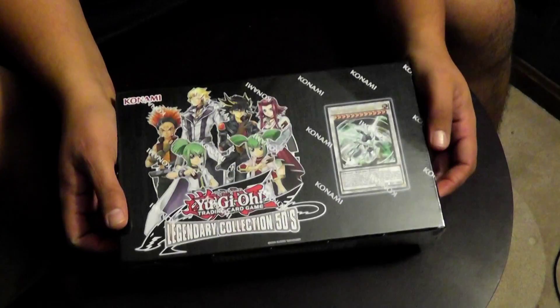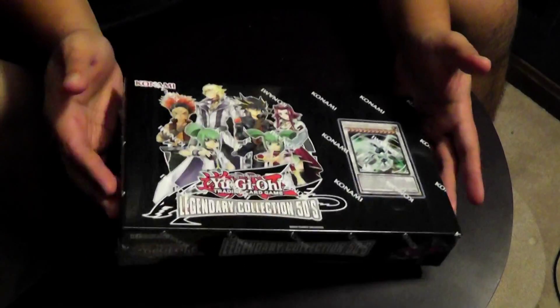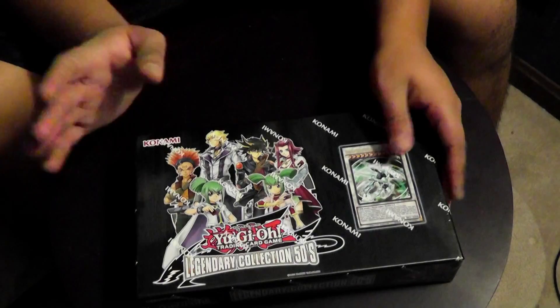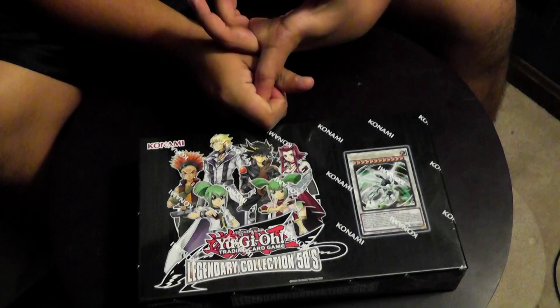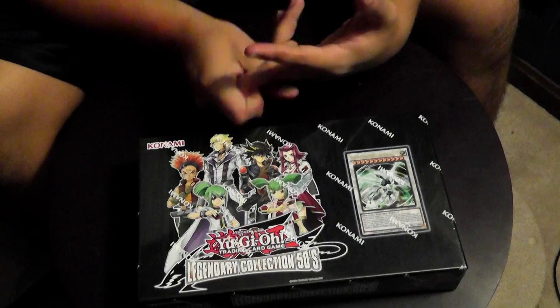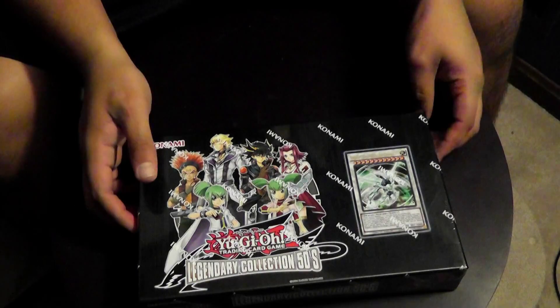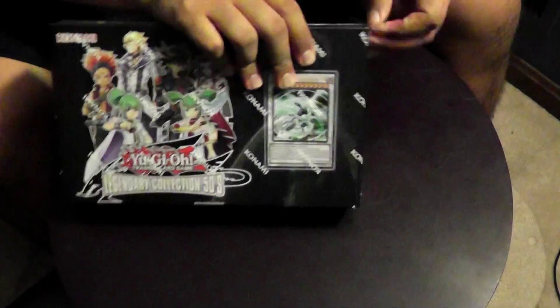Basically, the money card is Vanity's Emptiness. I personally don't see this as much of a money set - I may be wrong, I'll look into it. I don't think anything is really worth much other than Emptiness. Personally, I really would like to pick up a Secret Crimson Blader and some Secret Trap Stones, because those look really, really good. Secret Debunk also looks really good. I think this set has a really good print on it from what I've seen so far through videos.